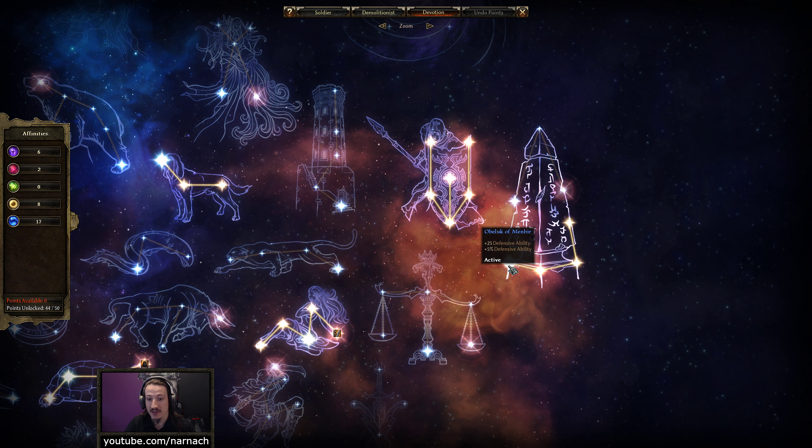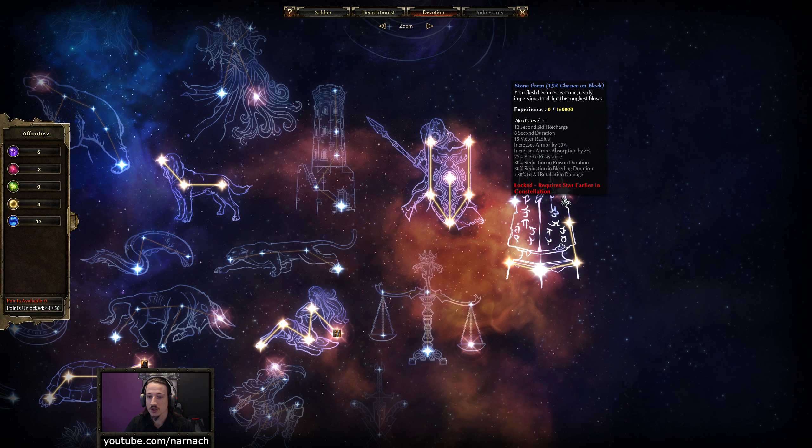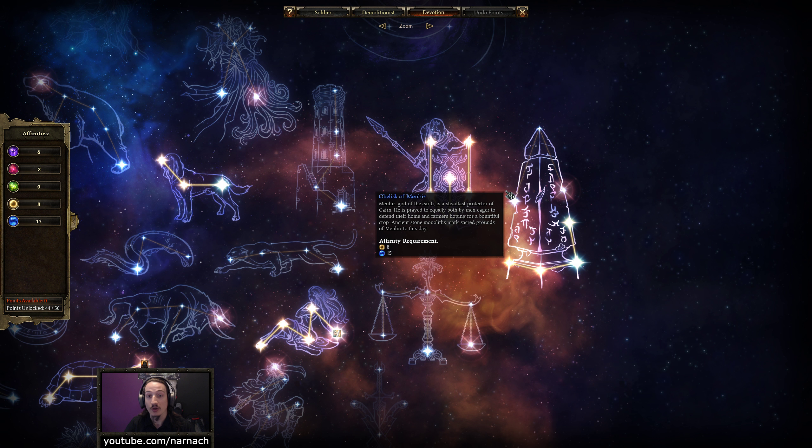So instead I picked up the Obelisk of Men, which gives us a little bit more defensive ability. It stacks with the other thing we got over there. And then once we hit the East March, we're going to go there. So no Stone Form for us — we're going to need three more points. That's going to be ultimate when we actually achieve it.